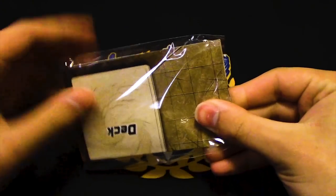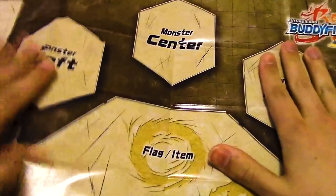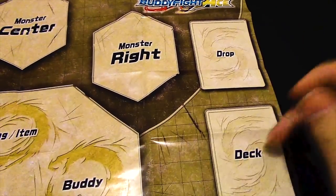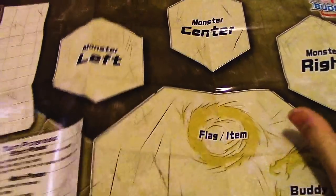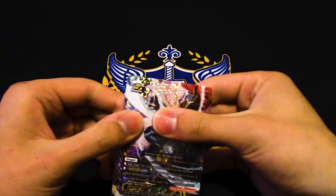Here we go, there's the slip — we got our standard mat, just in case anyone forgot what the Buddy Fight layout looks like. Left, center, right, decks on the bottom half, like Yugioh — flag, item, phases, all that good stuff. On to the important part: the cardboard.